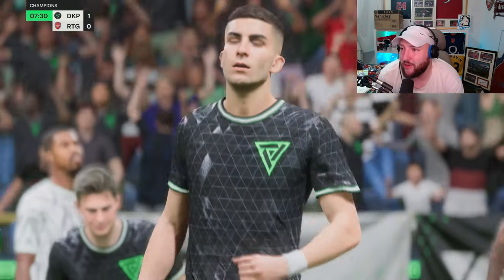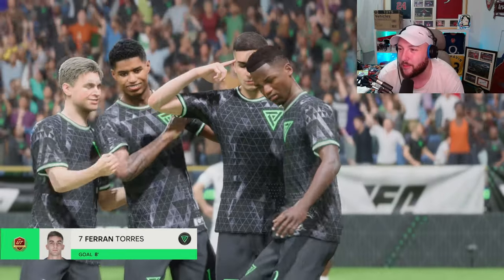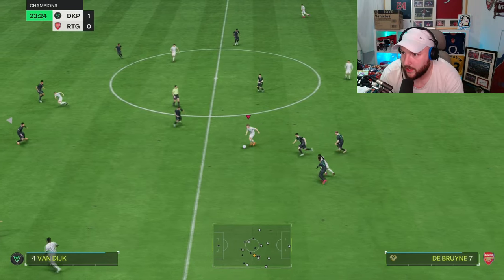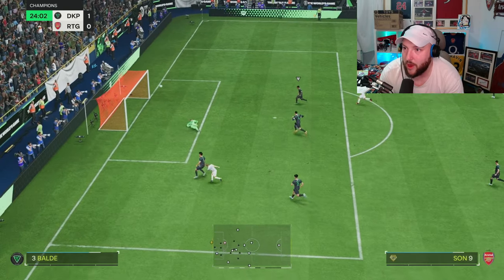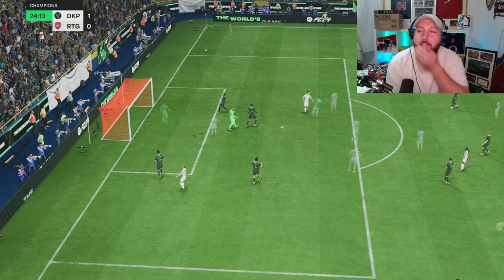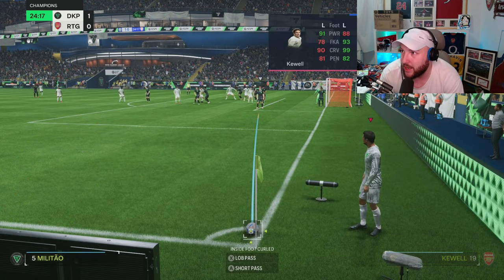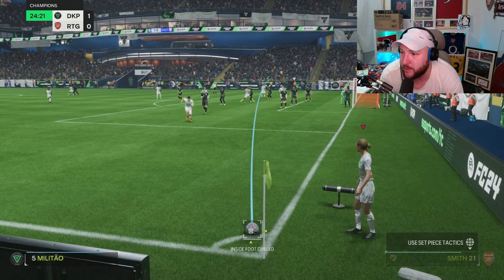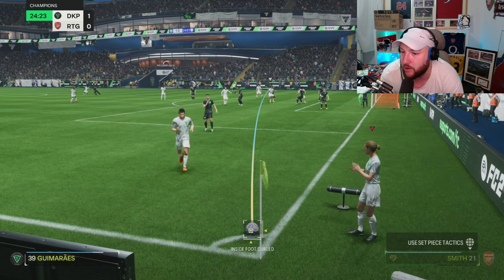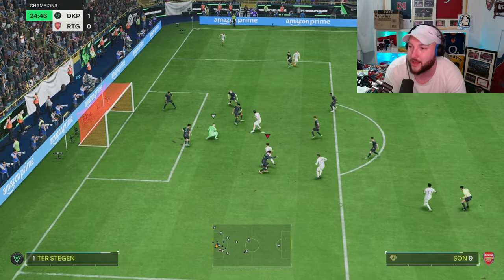We've gone 1-0 down unfortunately to Ran Torres, and we've got a toxic celebration from our opponent. Find Kev in between - Kelly Smith at the top, lovely ball in behind. Smith's got a lot of work to do and there's a good save from the keeper, very unlucky. We'll have a look at her set piece stats: 82, 99, 93 and 90 - so we'll take a set piece with her. She's a dead ball specialist. We're going to put it on Blanc's head - a lot of power on it, but good goalkeeping, very unlucky.